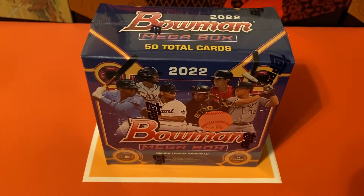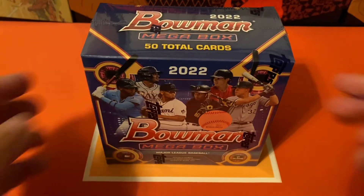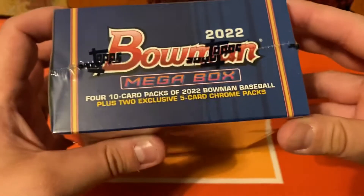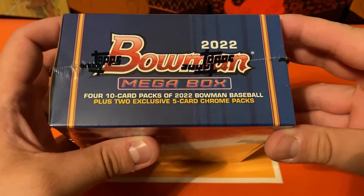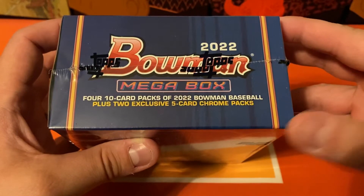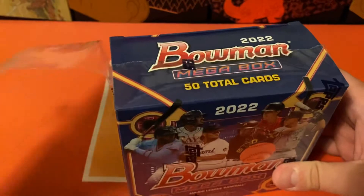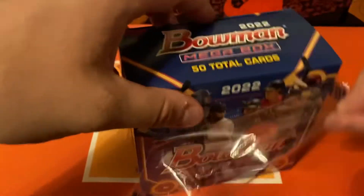Hey folks, how's it going? It's time for another opening, and this time it's going to be a Mega Box of 2022 Bowman Baseball. This is one of my favorite products of the year. I know I mostly open football and basketball cards on the channel, but I always really look forward to these. I'm going to have four 10-card packs, and then we've got our two five-card chrome packs as well. I believe those are both Mojo Parallels in there. Had a lot of good luck with this last year — I ended up opening a Blaze Jordan Auto. I'm going to hope I got some luck this year as well.